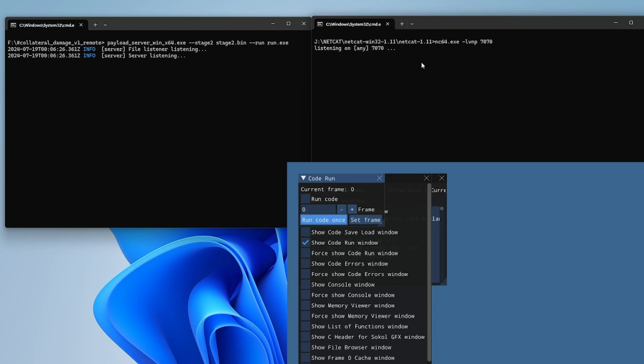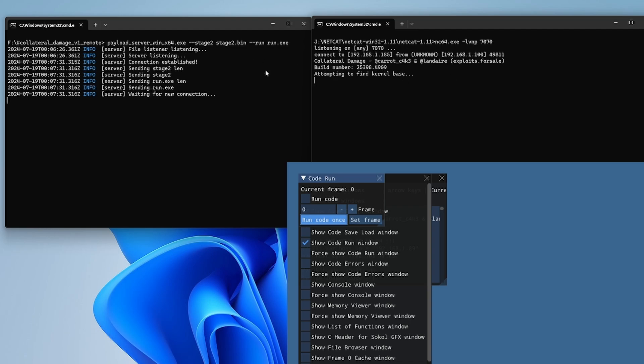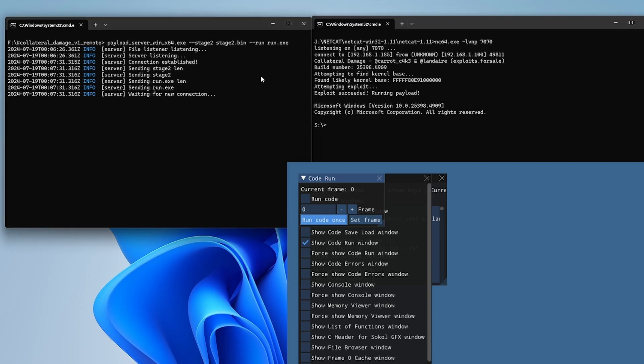Wait time may vary by device — some have reported the Xbox One S takes longer. In the first terminal window, the file listener shows both files sending: stage2 and run.exe — waiting for connection, now finished. In the second window, a connection is now listening on port 7070. We can see the PC's IP address and the Xbox's IP address and port. The kernel build number appears, the exploit name 'Carrot Cake', the domain name, Windows version, a successful attempt, and then 'running the payload'. The kernel version shows 10.0.25398.4909 — that's the June update kernel.